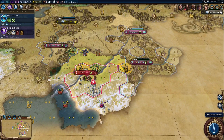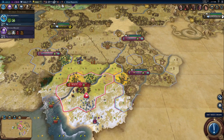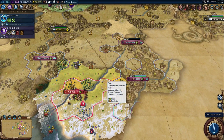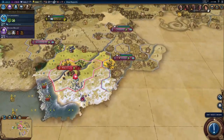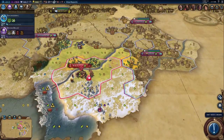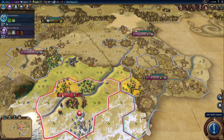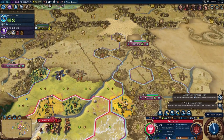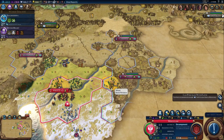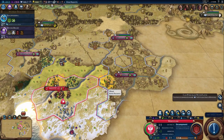First, for the Polish Civ, they have the ability to culture bomb other borders using either military encampments or forts — this is what Firaxis is calling it. Now in the early parts of the game you won't be able to build forts yet, so a military encampment can actually provide a rather interesting alternative to some sort of religious combat. For example, right here, I am currently building a military encampment right next to the borders of my rival, my religious rival, Gandhi of India.